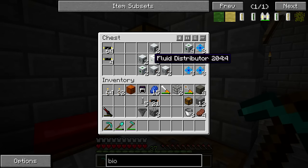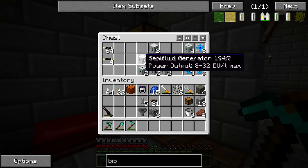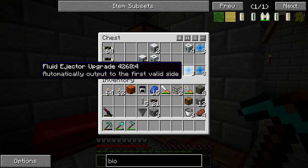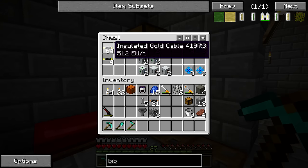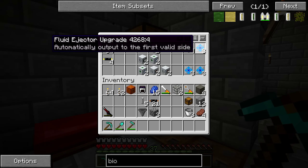I'm not going to be doing any crafting today — if you want to see the original crafting of these machines like the fluid distributors and semi-fluid generators, go back to the earlier episode. I want to make sure we have enough time to get through what we need to today. Essentially, each layer is going to use two semi-fluid generators, two fluid distributors, one fermenter, one fluid heat generator, and three fluid ejector upgrades per layer. I'm going to be using insulated gold cables to make sure we can transport enough EU per tick.